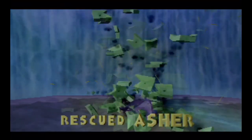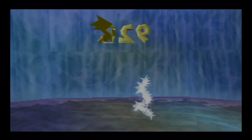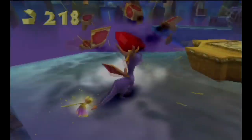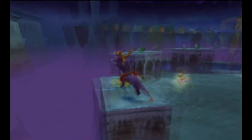Bam — rescued Usher! No problem! The big 3-0 — that's pretty chill. There's a little secret passage around here so make sure you get that — just follow the gems.